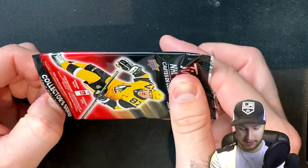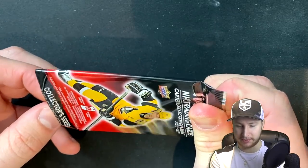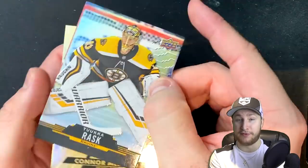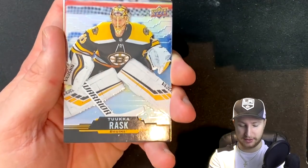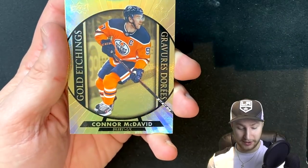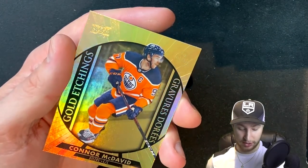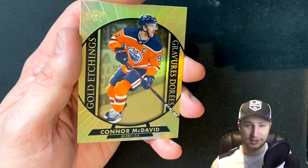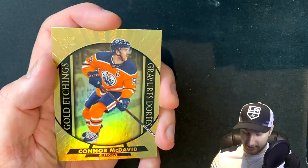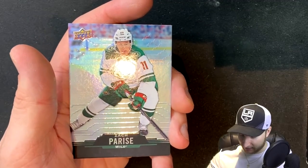This pack was the one giving me all the trouble. We got Tuukka Rask as our other goaltender. We get Connor McDavid in the gold etchings. Another forward — defense is going to be a problem for us, but that's okay. Maybe we won't win the Cup actually. And then we get Zach Parise. How many packs do we have left? Three? We need six defense in three packs, and the math is looking like we're going to get about zero.